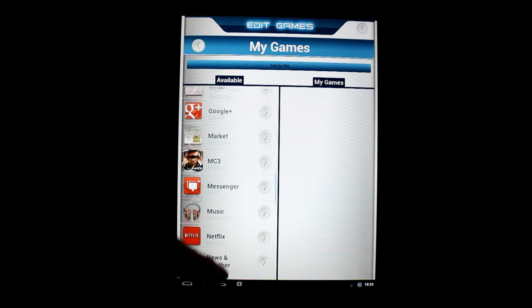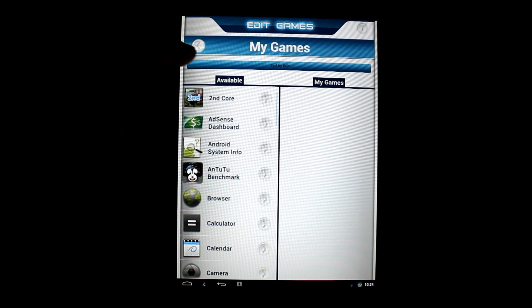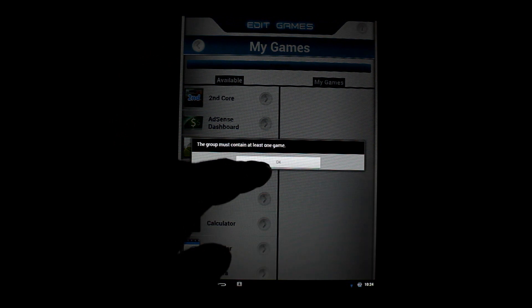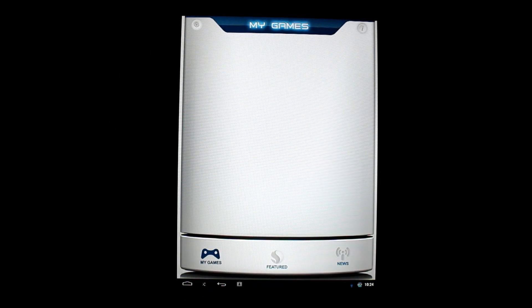It shows your available apps, and none of these are enhanced or anything for the SnapDragon. There's a prompt to make a group, so we'll go back. Under My Games, I didn't add anything to it, so there's nothing there.